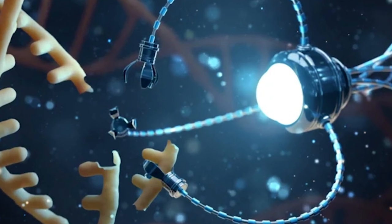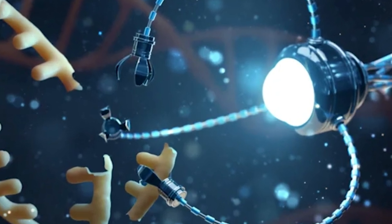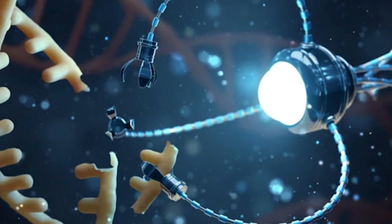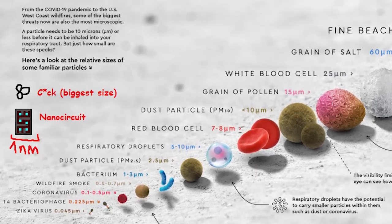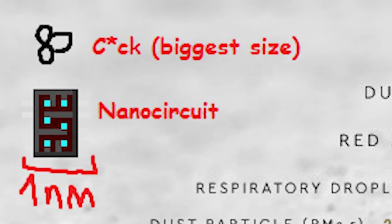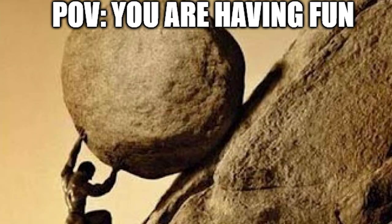After microprocessors, you have nanocircuits. Nanocircuits are unlocked at extreme voltage and they require incredibly precise machinery, because they have to manipulate things at the size of one nanometer. All of this just means that you have to do more endless grind and useless steps to progress in the game.